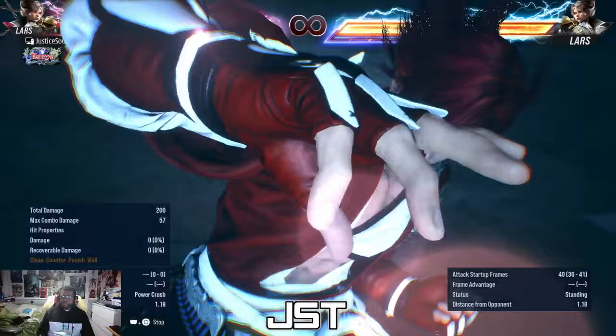You can do: Hellsweep move, then 1-2, then 1 — and you still have all your heat resources, you're at the wall, and now you get a mixup. All the stuff I showed you comes back around. So that is how you use heat with Lars — it's a lot more versatile than people think. Now that you understand how to get into it, out of it, how it works on hit, and how to combo with it — his heat is very very powerful. I hope that all makes sense. If you have any questions, let me know in the comments. That's it — that is how you use Heat with Lars in Tekken 8. Thanks for watching.